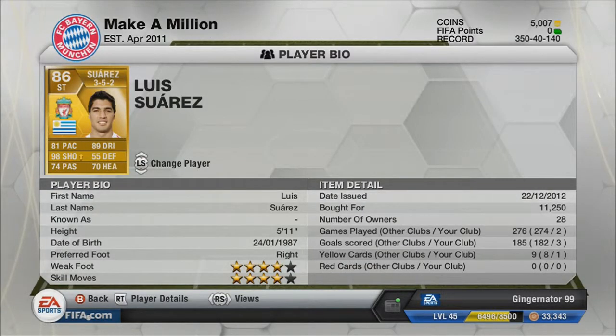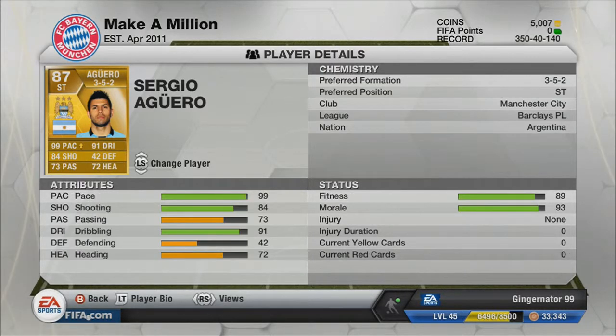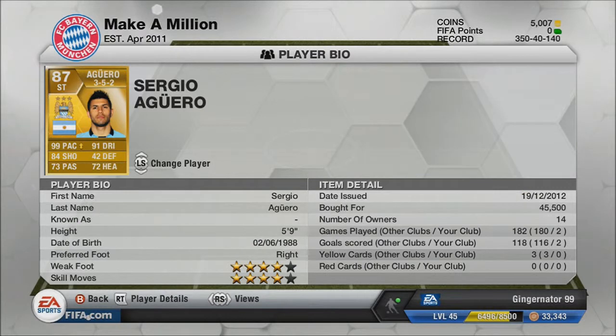Sergio Aguero has been upgraded to 99 pace, 84 shooting, 73 passing, 91 dribbling, 42 defending, and 72 heading. He's Argentinian, Barclays Premier League, Man City — up there with Messi in the national team. He cost 45,500 coins but you could probably pick him up for around 40k. He's got four-star weak foot and skill moves, and he's scored two goals in two games.